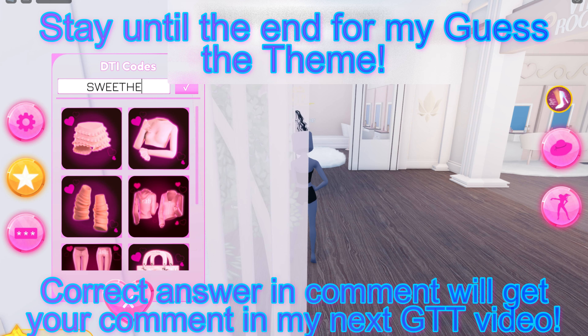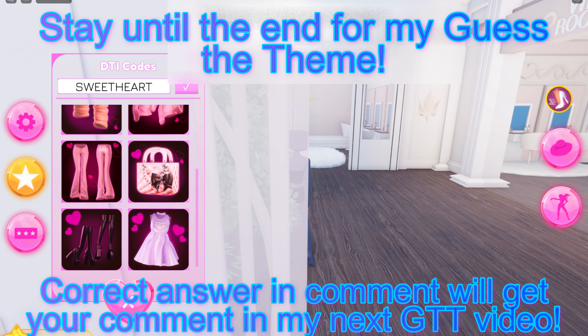So let's go ahead and do the new code. It's all caps — it is SWEETHEART. So SWEETHEART with all caps. And I'll show you what you get for putting in the code. It's actually a new item.